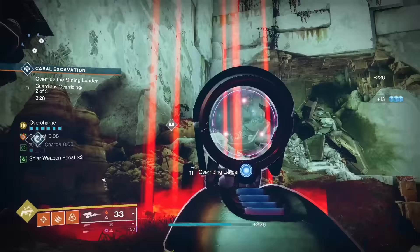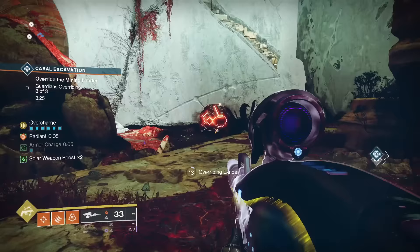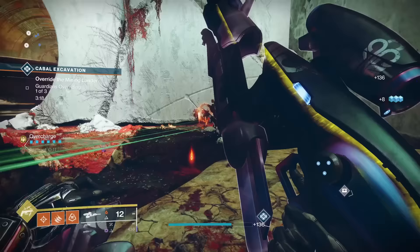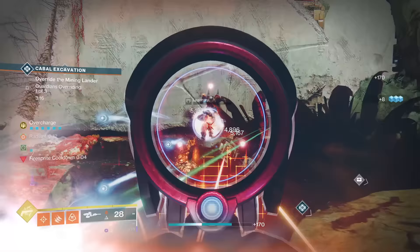Vex Mythoclast's catalyst grants bonus damage, accuracy, and stability for a short duration while firing full auto. The damage bonus is equivalent to Rampage. Overall, this is a phenomenal catalyst, and I'm going to put it in S tier since this takes Vex Mythoclast to another level.